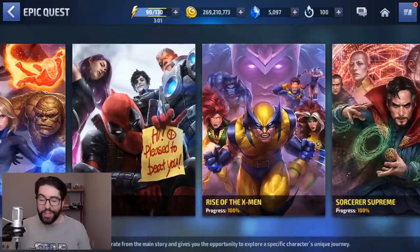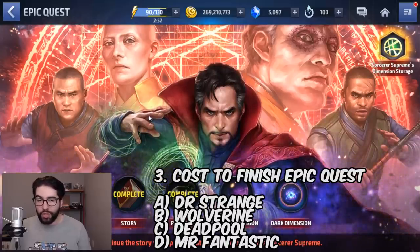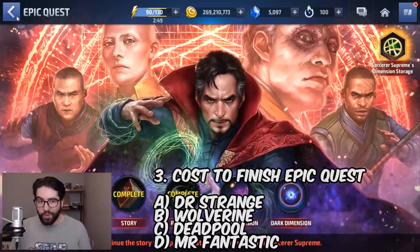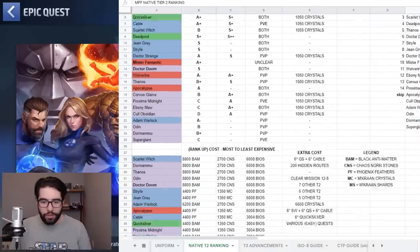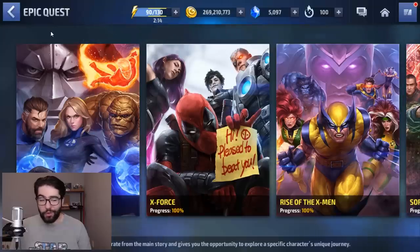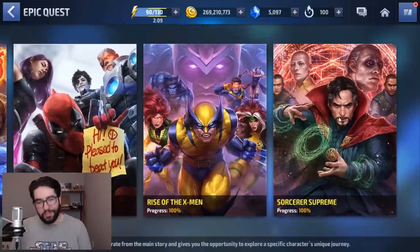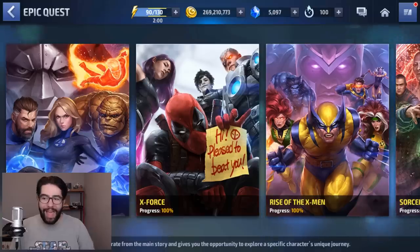Moving on to the cost to finish the epic quest — here's where Doctor Strange shines. He has the cheapest cost, which makes sense since it was the first epic quest. You can refer to the guide on the native Tier 2 ranking page which lists them from cheapest to most expensive: Doctor Strange, then Wolverine, then Deadpool, then Mr. Fantastic. It basically follows the order the epic quests were released — the one on the left is most expensive, the one on the right is cheapest.